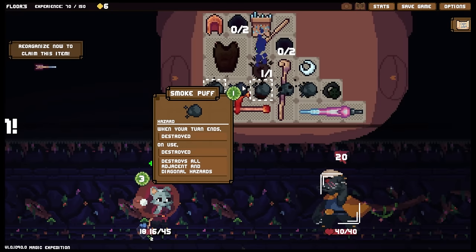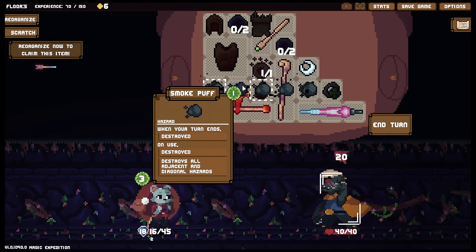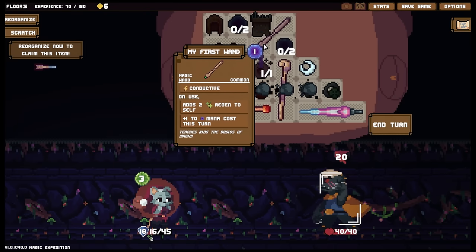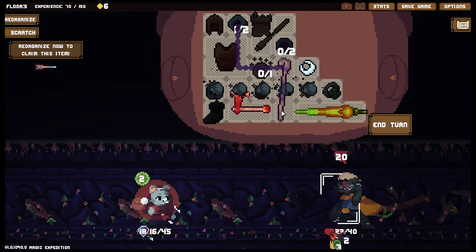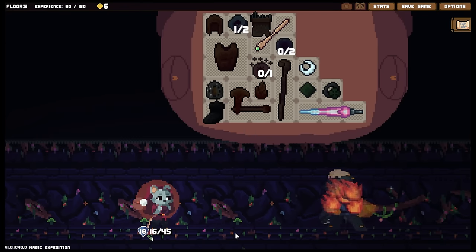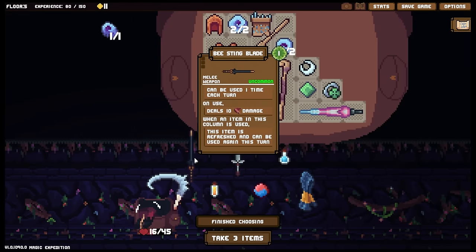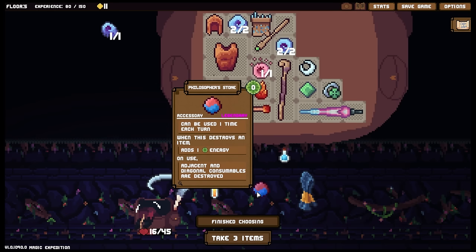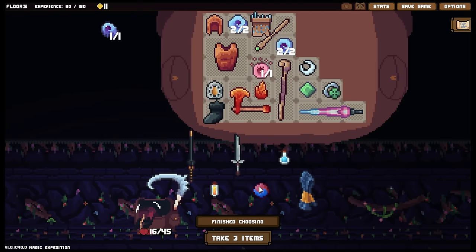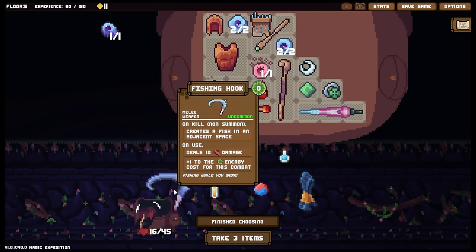We are going to tank all of the incoming damage — but this is now going to be the issue. When your turn ends, destroyed on destroyed — destroys all adjacent to diagonal hazards. Oh actually that's not too bad. We're not going to have the damage scaling here but that's okay. First we want to use this then we want to recharge. A lot of damage coming our way and there's really not a lot we can do about it — actually never mind, you're gonna die that's fine. Unfortunately we're not going to get the regen.